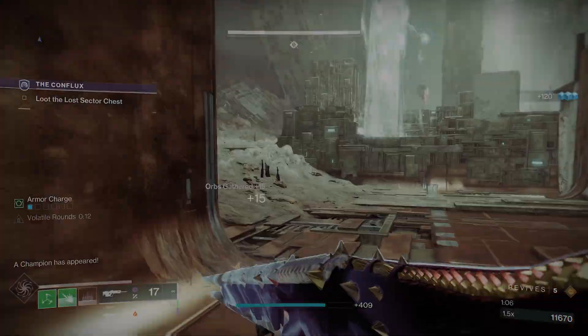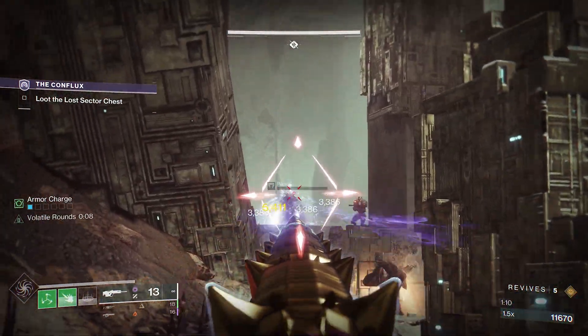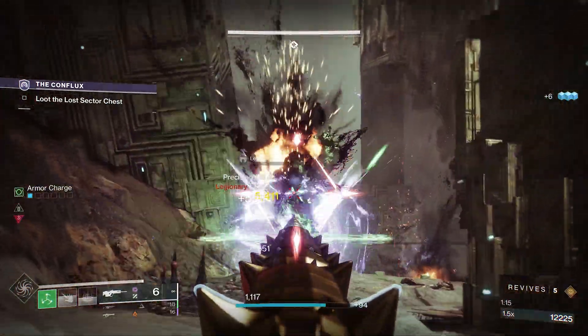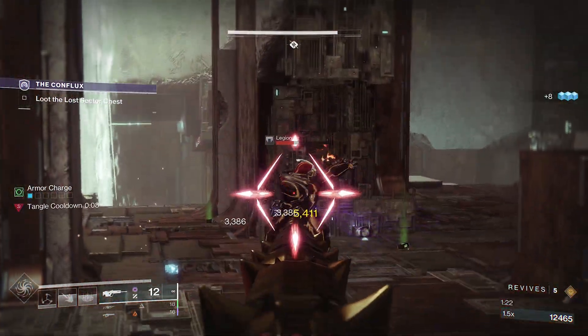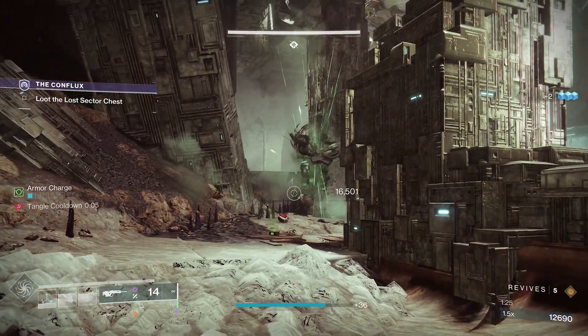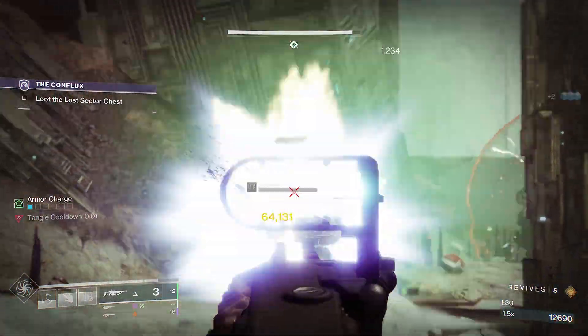Once you clear out the adds around you, push up to the far left wall until you get to this location — this is the boss area. All the adds will be spawning to your right with a couple of snipers spawning on the ledge to your left. Just stay in this location sniping at all the adds. Eventually a barrier will appear in this open courtyard and sometimes it might jump towards you. If there are too many adds just fall back and use the pillars behind you for cover. Deal with the adds first and then the barrier.